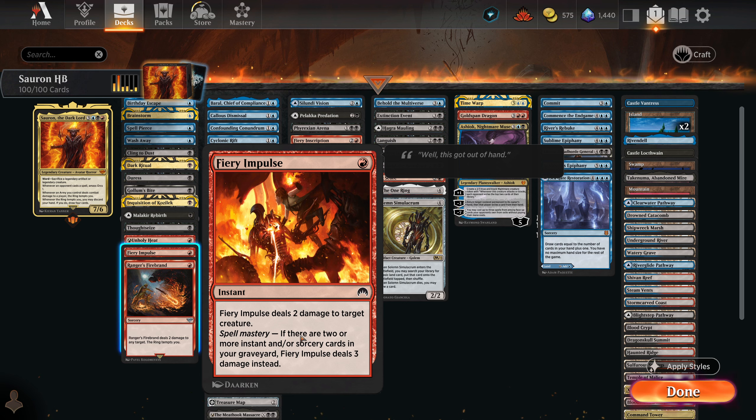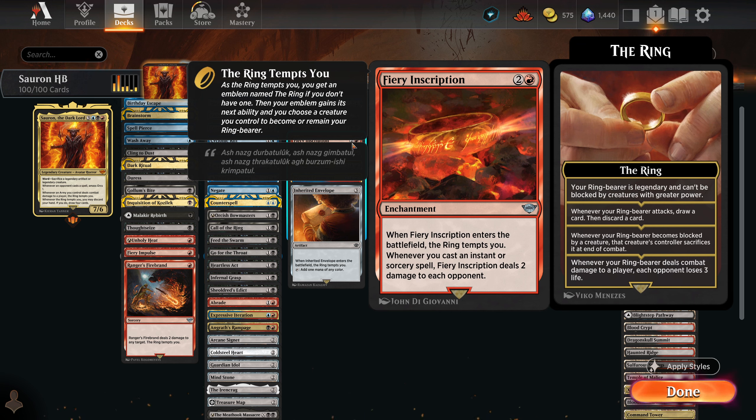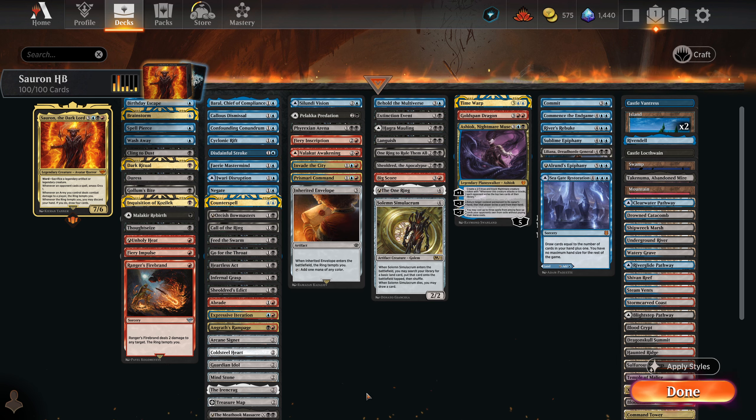There's a bunch of cards in this deck that say 'the ring tempts you.' I put in the good ones — like one red deals 2 damage to any target, which is essentially shock, except the ring tempts you. There's also Fiery Inscription: when it enters the battlefield, the ring tempts you, and whenever you cast an instant or sorcery spell, it deals 2 damage to each opponent. We also have stuff that builds army or orc tokens — orcish bowmasters and similar effects. Otherwise it's Grixis staples: Shielded, Ashiok, Liliana, extra turn spells, card draw, loads of removal, counterspells — everything you'd expect.